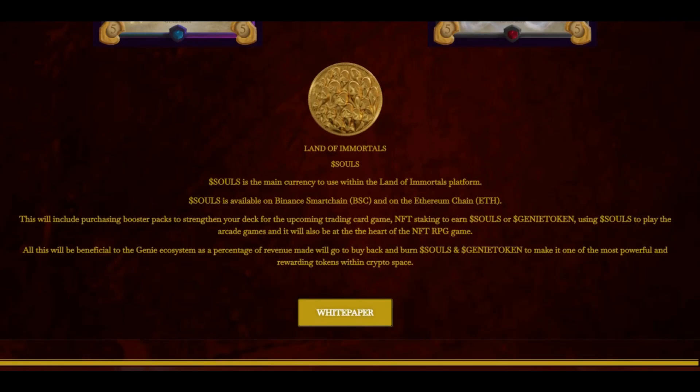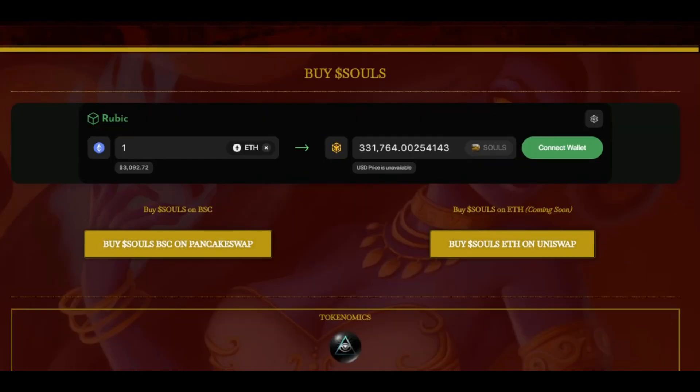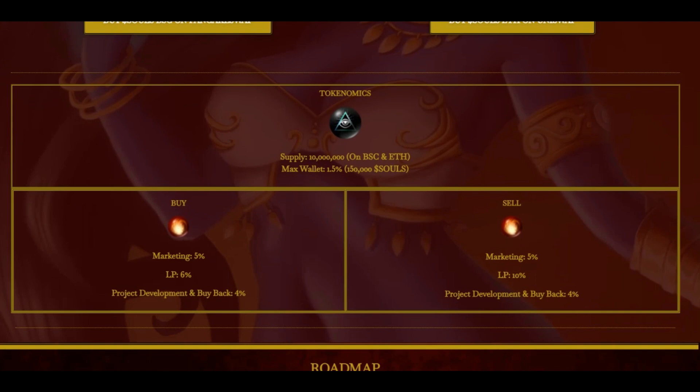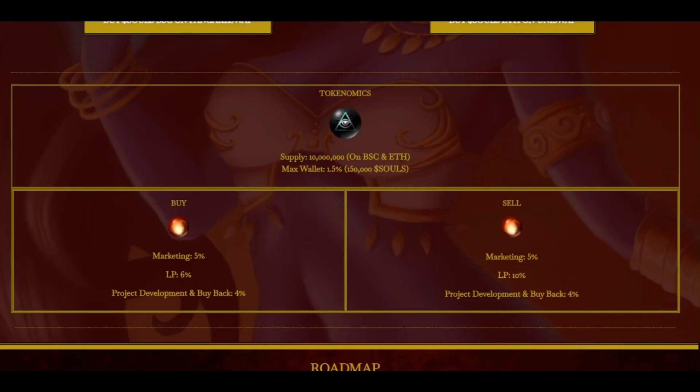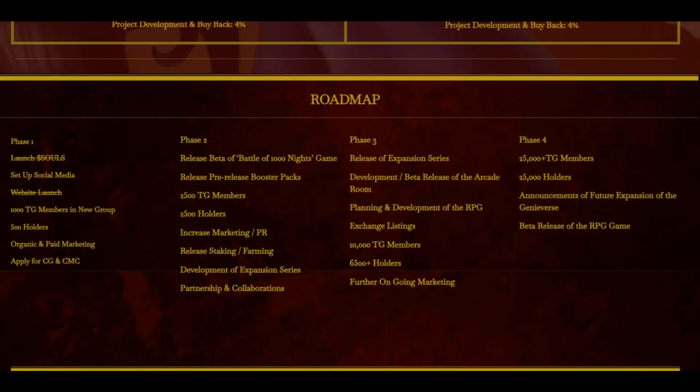Souls will be the main currency within the Land of Immortals platform and is available on the Binance Smart Chain and Ethereum chain. Souls will be used to purchase booster packs to strengthen your deck for the trading card game, NFT staking to earn Souls or Genie token, and for playing arcade games. It will also be at the heart of the NFT RPG game. A percentage of revenue will go to buy back and burn Souls or Genie token. Buy your Souls tokens now — all links in the description.